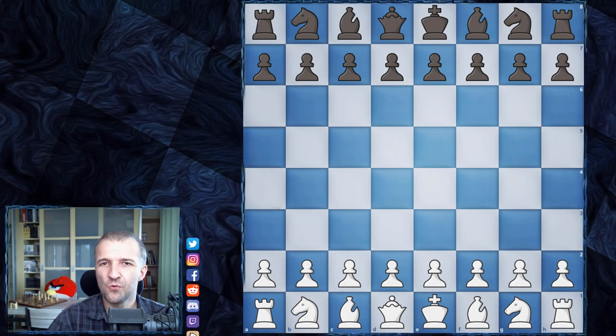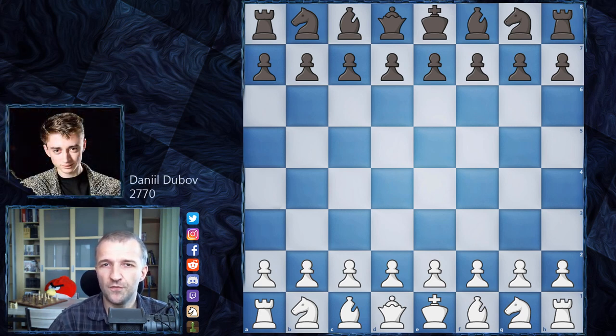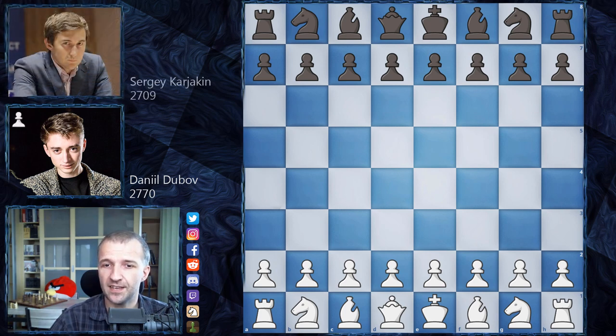Hello, Mordimers here and welcome to another day of quarterfinals of Lindor's Abbey Rapid Challenge 2020. This time I would like to show you the game of Daniel Dubov. Daniel Dubov is known as a very creative and attacking player. He's ranked 2770, number 12 in the world in rapid time control, and he's going to play as white. His opponent is Sergei Karyakin.